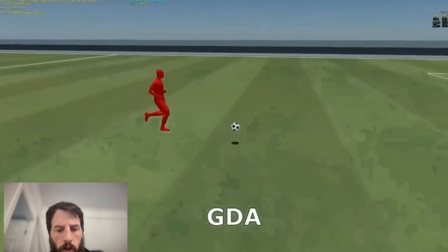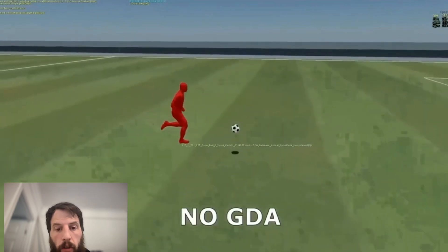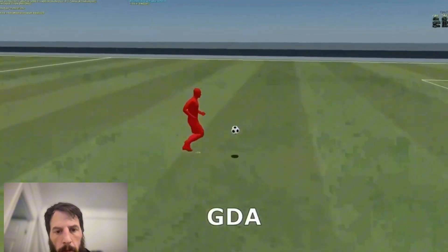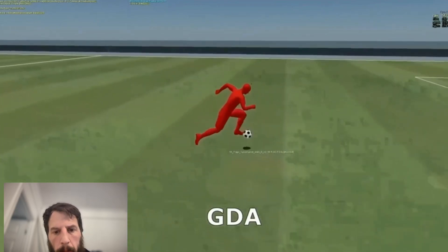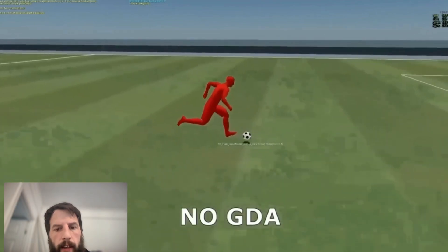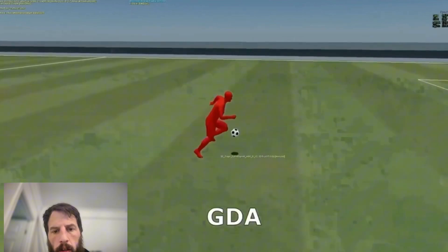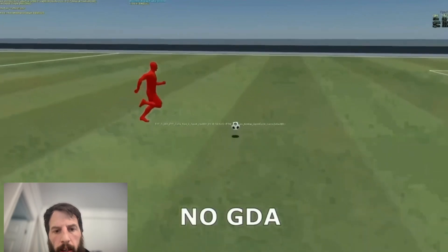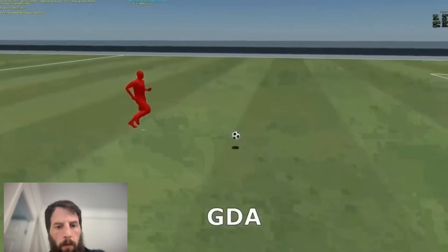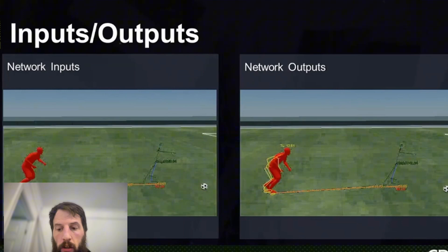This is machine learning — one of the things they were trying to highlight. The GTA is actually the machine learning system. This is what the ball looked like without machine learning — the machine learning delivers better physics on the actual ball. You can see a touch on the ball: with machine learning it's nice and smooth, but without GDA the leg stops — there's no actual motion flow. That's what they were trying to improve with the machine learning input.